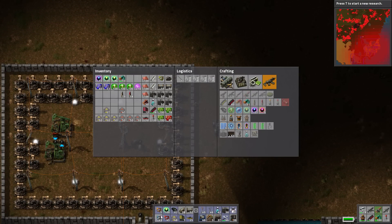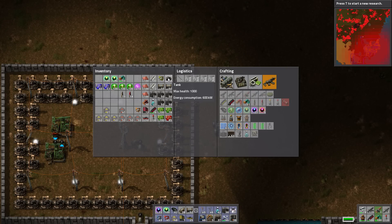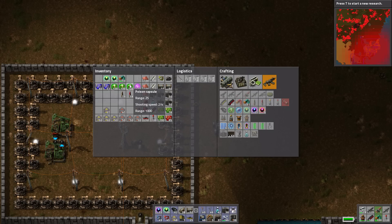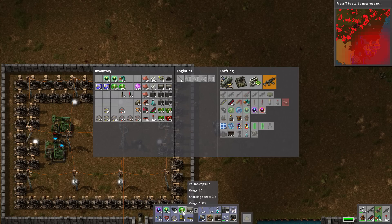Let's look at our bar — I don't need the submachine gun on there anymore, barely ever use it. Let's put distractor capsules there. I also want to try out the tank. I tried the tank out previously and felt a little underwhelmed by it, but we'll give it a chance. And then poison capsules there. Let's bind those to those locations so when they empty out they'll get refilled by shift-middle mouse wheel clicking them.